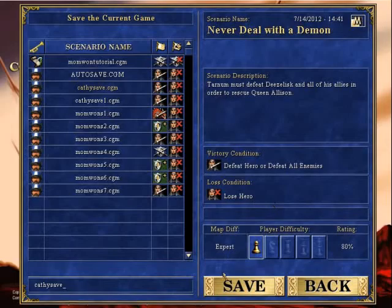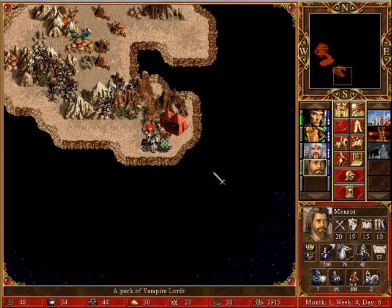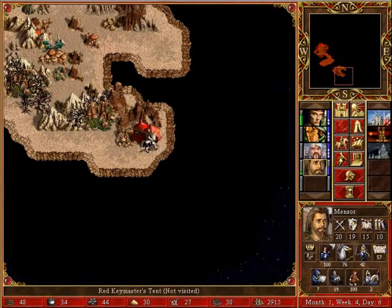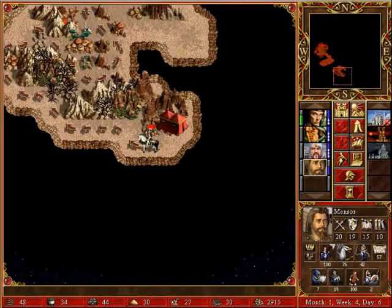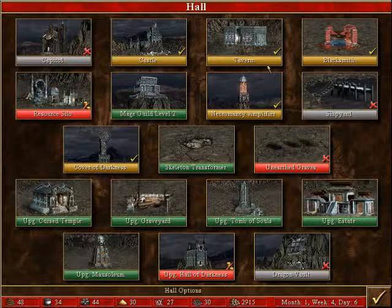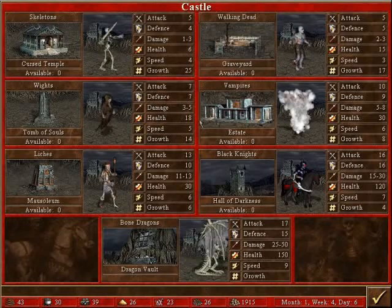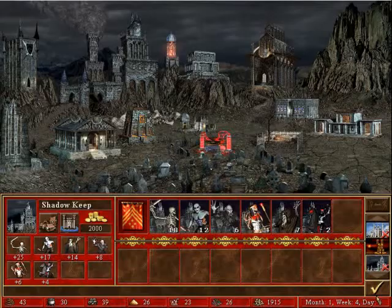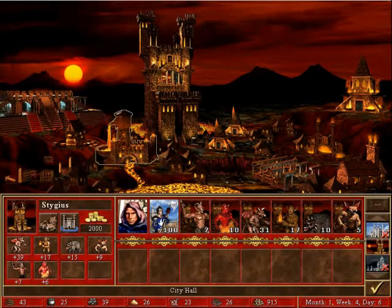We'll save before we tackle the vampire lords — and they run, so it doesn't really matter. We'll build some more things: maybe a level 2 mage guild, just in case we get a garrison hero in here, and maybe an upgraded Hall of Sins.